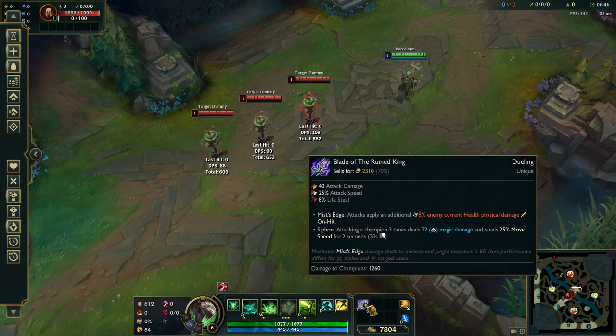It also gives attack speed, which is a stat that's needed, and also AD. Your kill potential or kill threat is going to be a lot higher when you have additional move speed. That's also why Gale Force might be a good option even if you're not looking for the dash to escape — the range increase to approach your target is also very helpful.